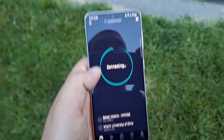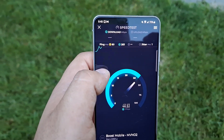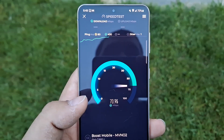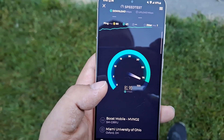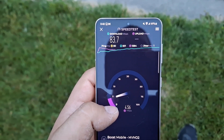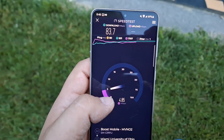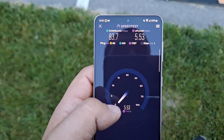I guess let's do Miami University. I don't know why the AT&T servers aren't working, but anyway we got an AT&T ping and 1 jitter — the jitter is pretty low. Loaded pings here — we're going to get about 83.7 on the down, 501 loaded ping, which is not bad. And we'll get probably about 5.53 up with 1787 loaded ping.